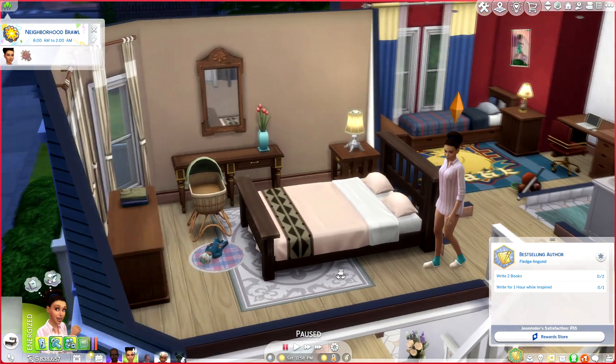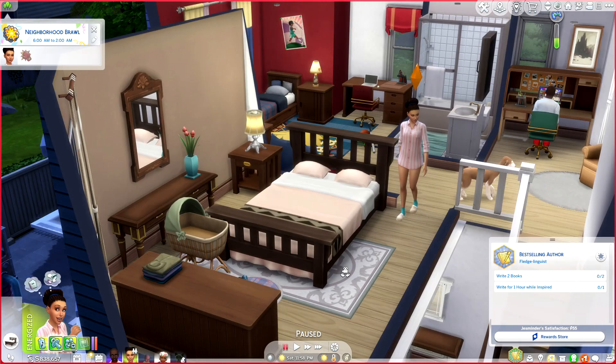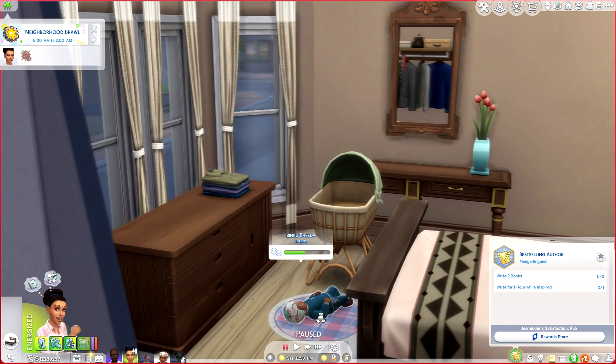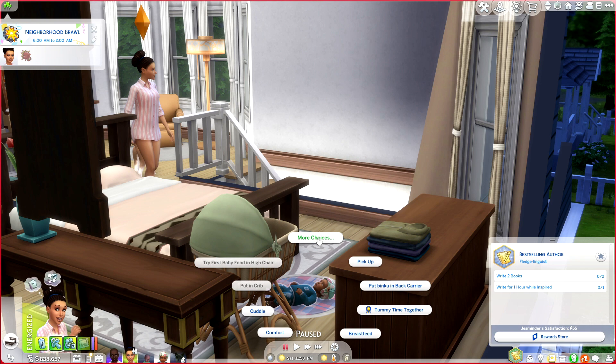Welcome to a Sims 4 tutorial on how to get a baby carrier. If you want a baby carrier in the Sims, it's pretty simple. Don't ask me why the baby's on the ground, or why he's in a helmet, but all you're going to want to do is click on the baby.